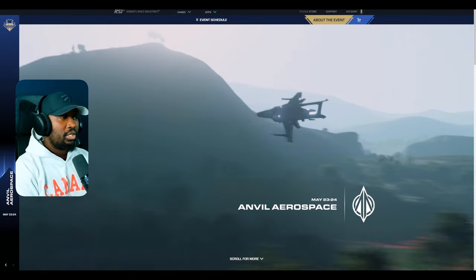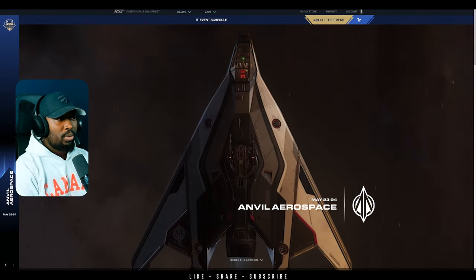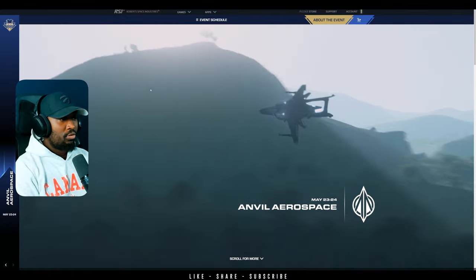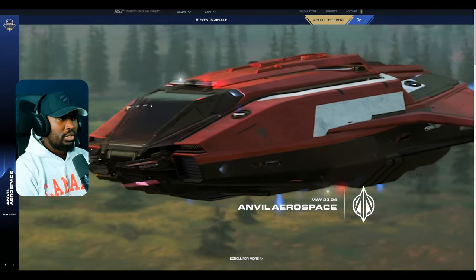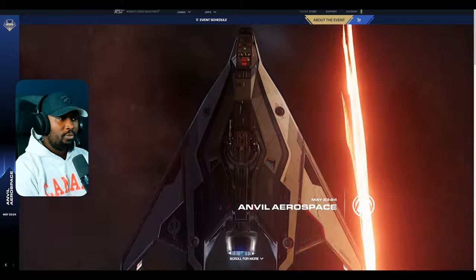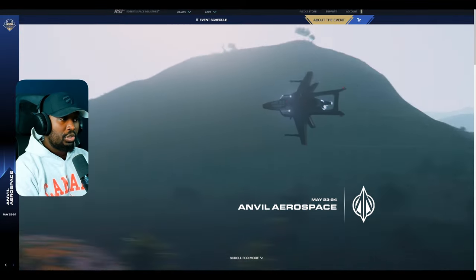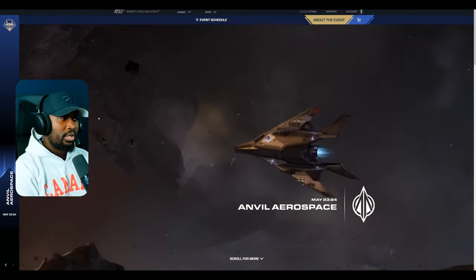CIG is making an update to the Aegis Firebird and Retaliator. There was a Spectrum post by Zylo not too long ago. It says: 'Hi everyone, we hope you all enjoy this year's Invictus Launch Week as we debut both new and updated ships. We've been closely monitoring your feedback. After careful consideration, we've made the following changes to the Firebird and Retaliator.'